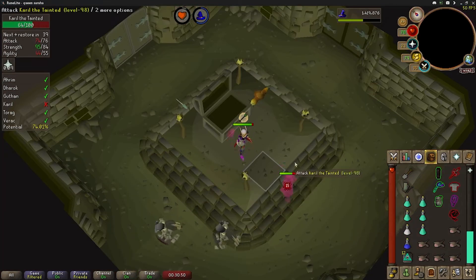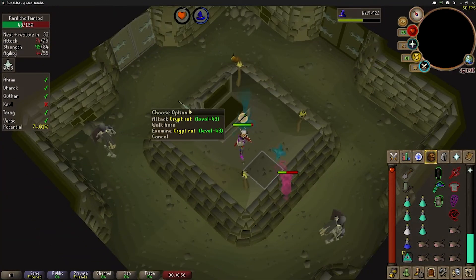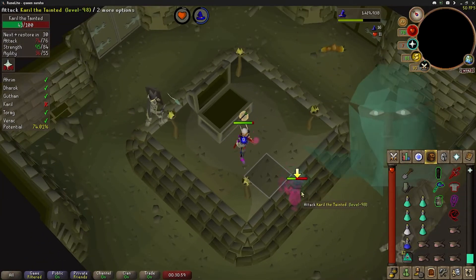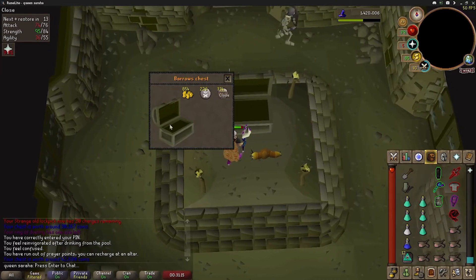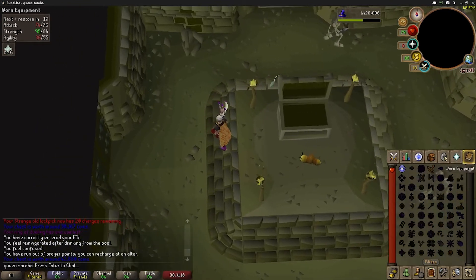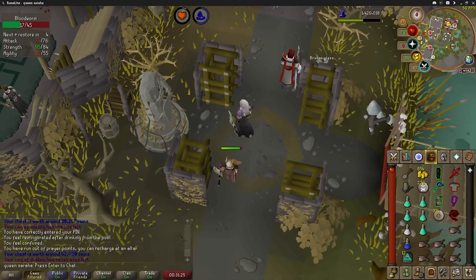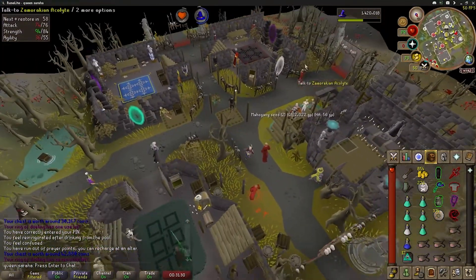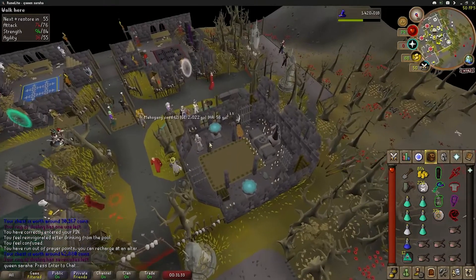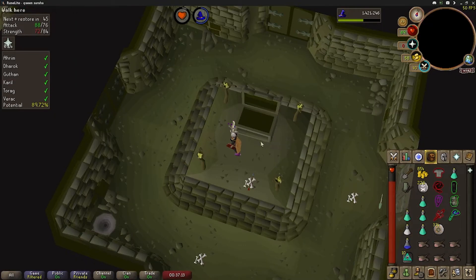I think after I kill Karil, I'll have enough potential. If not, I guess I'll go for a Crypt Rat — it only gives like 5% potential, I think. I think I'll have enough here once I kill him. This is 42k, not bad. Ugh, just give me a unique. Come on. Give me any piece. I think I've said that like eight times now, but come on. I don't know how many dry I am right now — it's got to be in the 20s. I was making up numbers earlier, but I know it's got to be in the 20s.